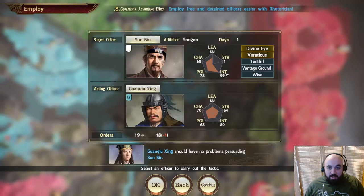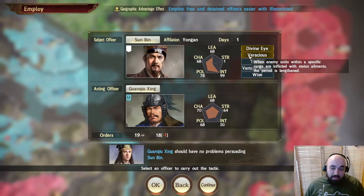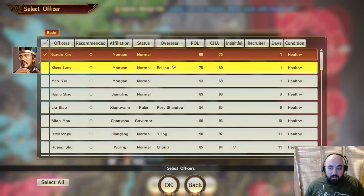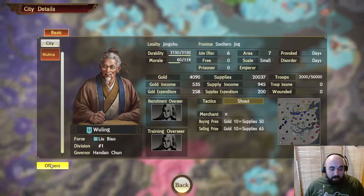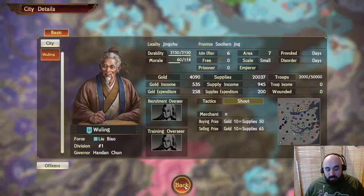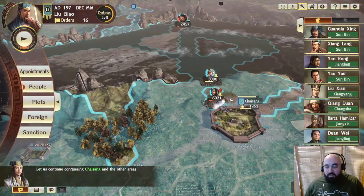Sun Bin is very, very intelligent. He has Divine Eye, which means your guys take less status ailment. He is Voracious — enemies take more status ailment time and their assault is decreased. He's pretty good in defense. We want this guy, so we will send a lot of officers. We'll move Huang Shao over with his family. We're getting the full family — Huang Shu and Huang Zhe, who are the sons. We got Huang Shao.